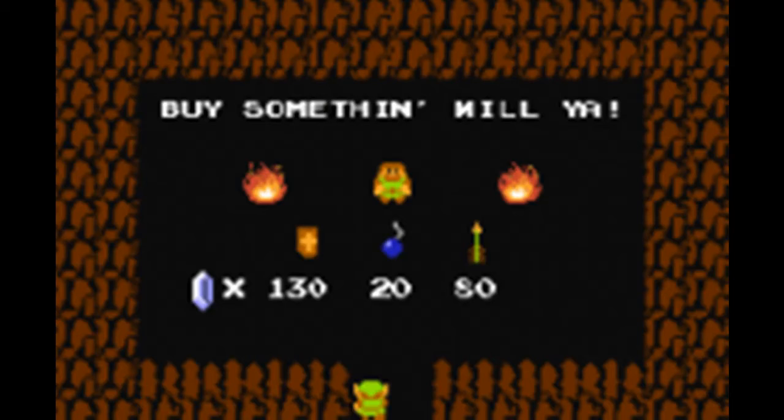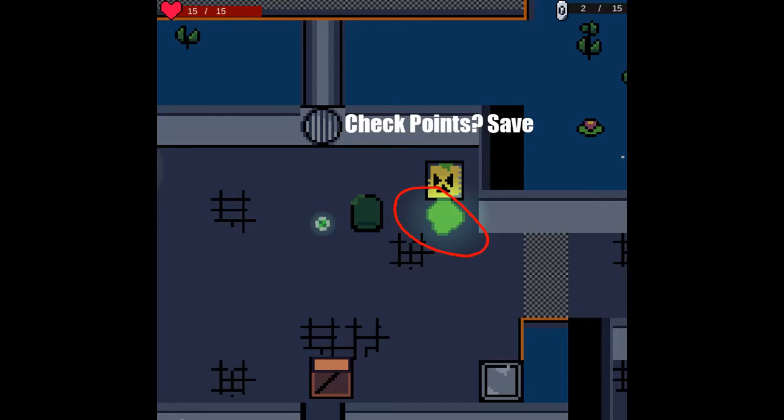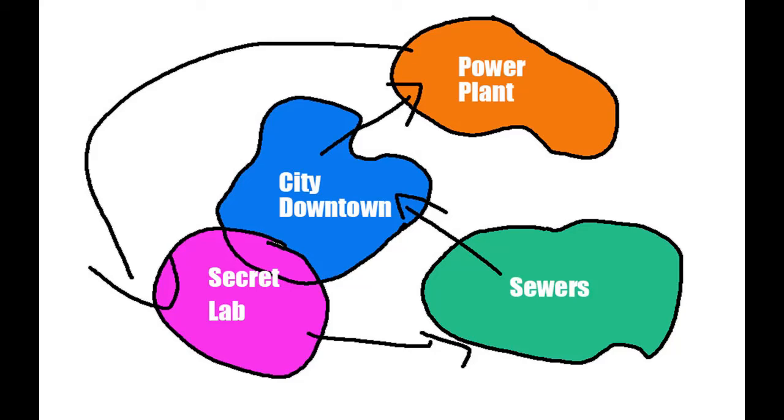I also have plans to create a checkpoint area so if you take radiation damage you'll have a saving system tracking where you are. Another thing I want to do is, once you're done with the sewer level, you can go up into the city — a whole new area where you find more heroes. From there I'm thinking other areas, maybe a power plant where all the radiation is coming from, and also possibly hidden areas like a secret laboratory, which was an idea someone gave me.